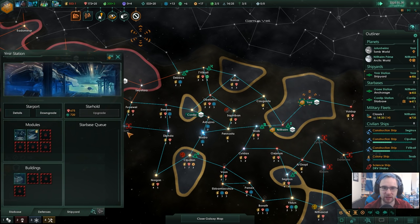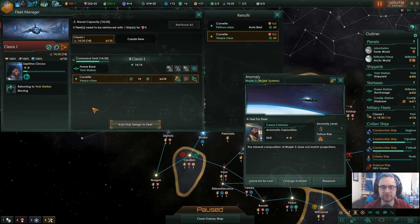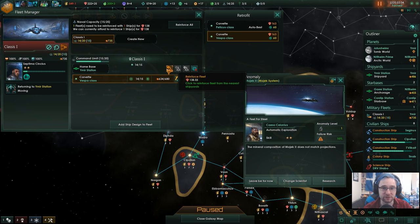We're going to have to start ramping up our military production, whether I like it or not. I should really find a way to bind the fleet manager to something — I don't think you can in Stellaris. There are bindings for a lot of things but not fleet manager, and fleet manager is super important these days.